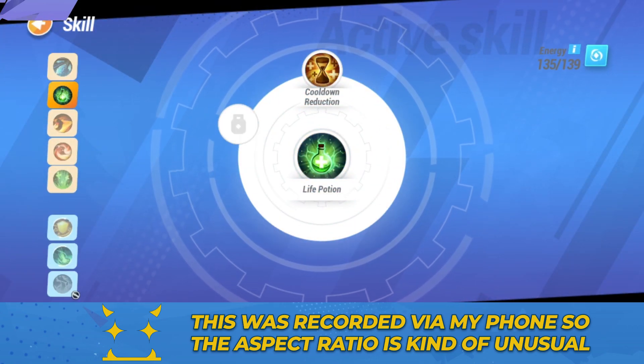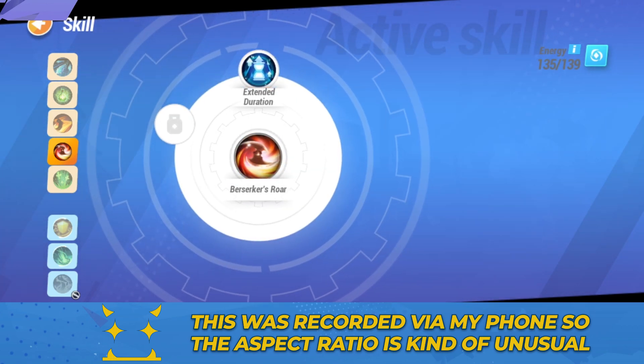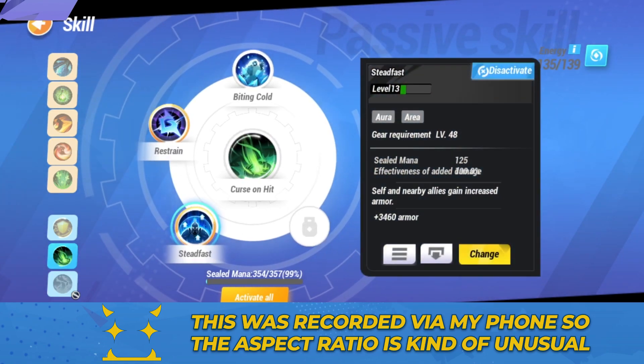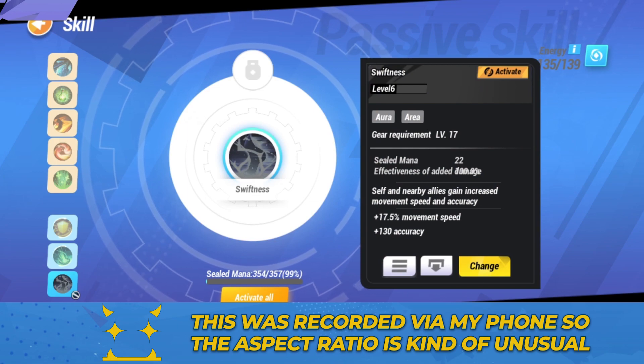I've got a potion with a cooldown for HP, Fountain of Life with cooldown, another healing skill that heals me and gives me extra melee skill damage based on enemies up to eight times with extended duration. I've also got auto defense with Stone Skin, and in that chain I'll put other defensive things later. I've got auras with Restrain, Curse on Hit with Biting Cold, and Steadfast under Restrain. Eventually I'll have Swiftness but I don't have the mana to afford sealing it right now. Keep in mind we are using HP instead of mana when using skills, so having 99% sealed mana is acceptable — the skill cost is HP, as you'll see in the talent trees.